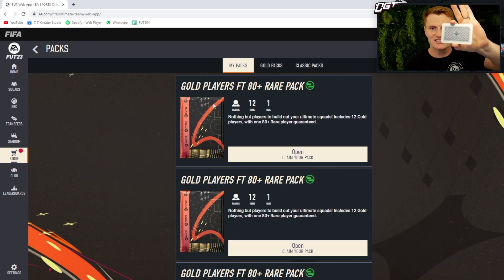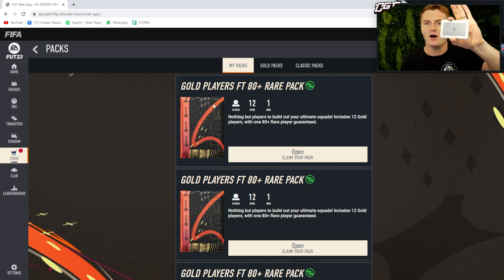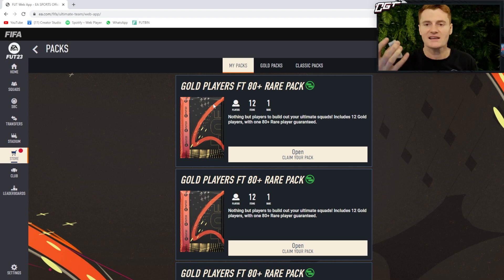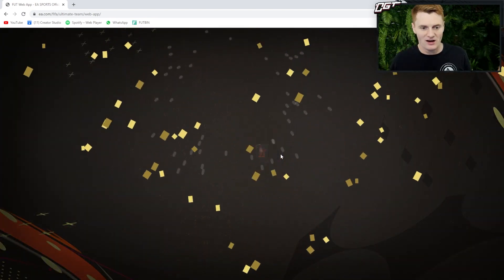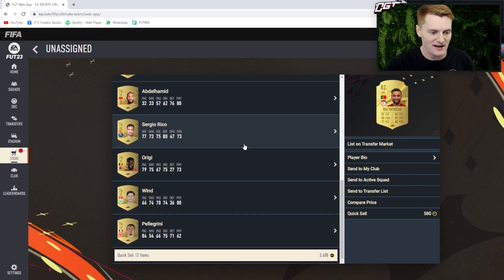Now I know in the comments section there's going to be people saying you're cheating, so we're going to cut the deck randomly and whatever the bottom card is is what we are going to go with. We need to go higher or lower than a six and I'm going to go higher again. Why did I get to keep both gold packs and now the gold players pack - which has the 80-plus rare in it - has to get discarded? We're hoping for something rubbish. Yeah, relatively rubbish - Rui Patricio ain't gonna set the world alight.